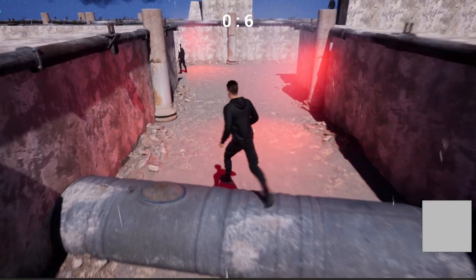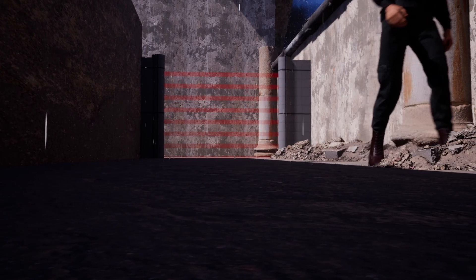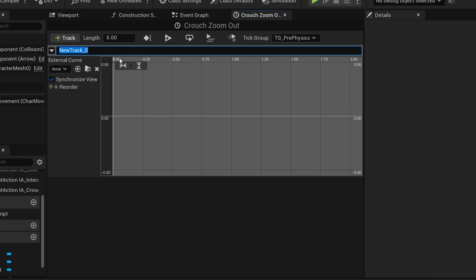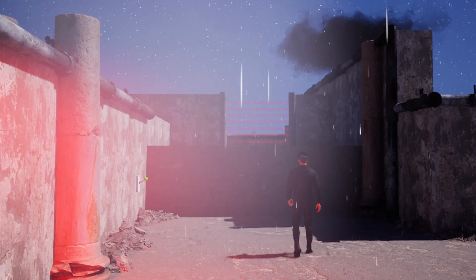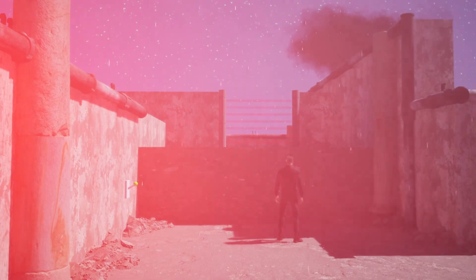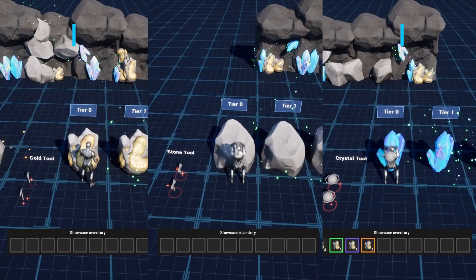But first, check out my new Unreal Engine 5 course with Game Dev TV on how to make a full stealth assassin game with Blueprints. You will learn how to make a whole bunch of different mechanics that will turn you into a pro Unreal game developer. This course will supply you with all the resources and assets you need — check it out through the link in the description.